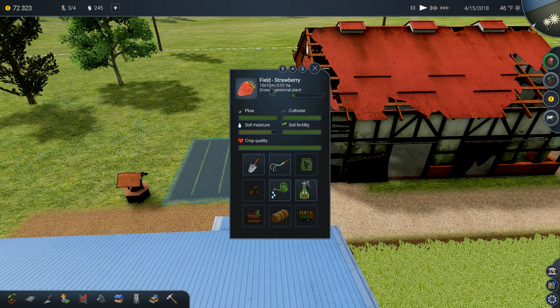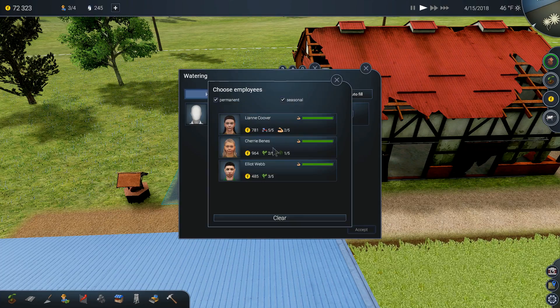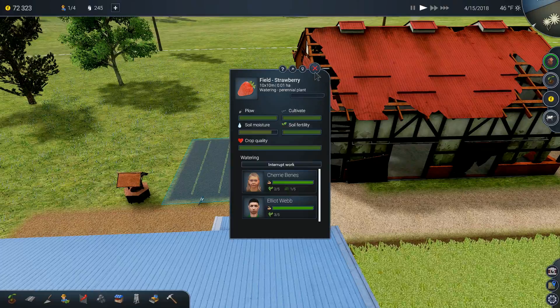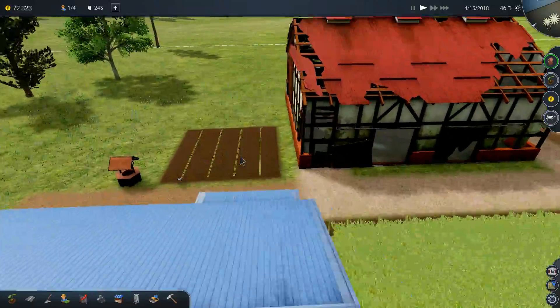We'll finish that and then go ahead and water the strawberry field — our 10 by 10 field. We're going to use Cherry and Elliot again, our two planters. There we go, that's taken care of — they're going to come out and start working on the field.